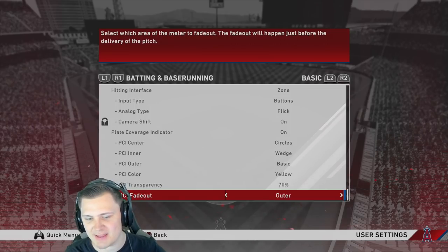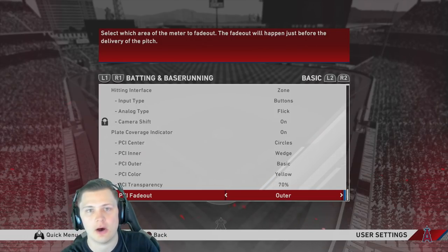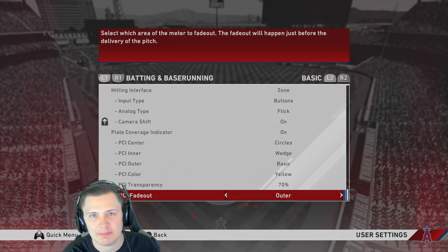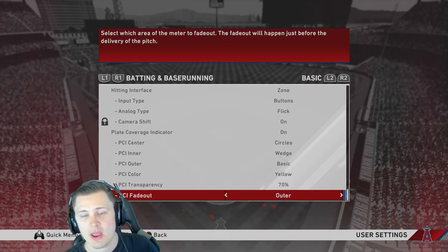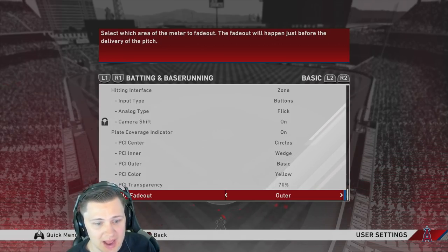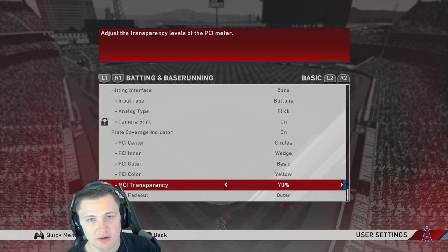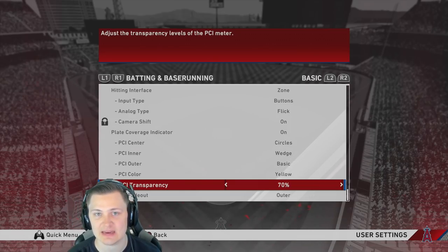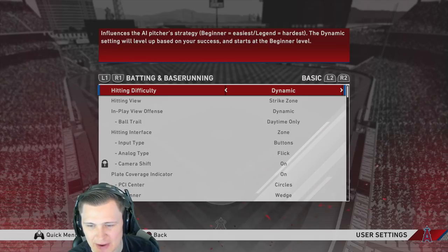The most important new feature to me is PCI fade out. As you get higher in ratings playing legend or hall of fame, you're used to a smaller PCI. When a new season starts and you drop back to all-star, the PCI is drastically larger. With PCI fade out, the outer rim disappears — I only see the inner and center. It makes the PCI smaller and prevents it from covering the whole plate even on easier difficulties.